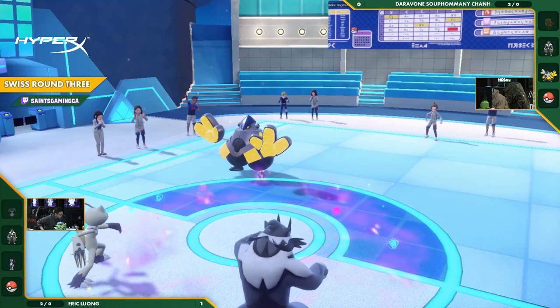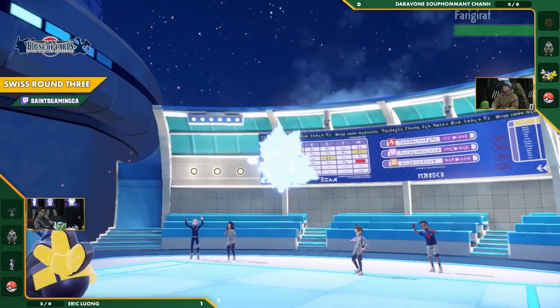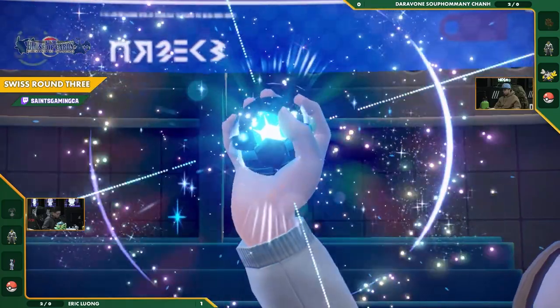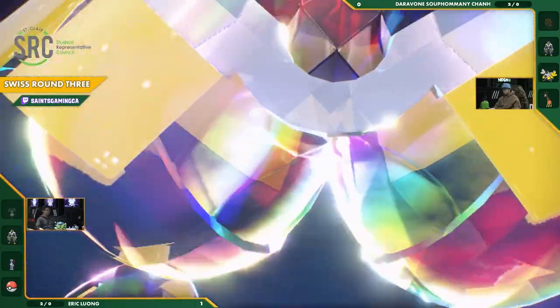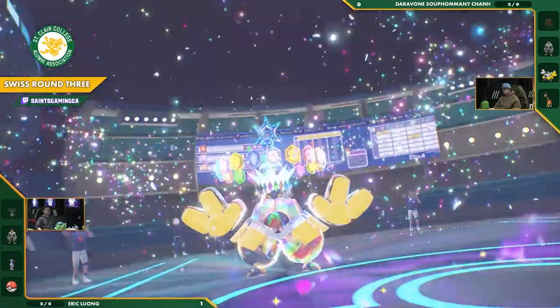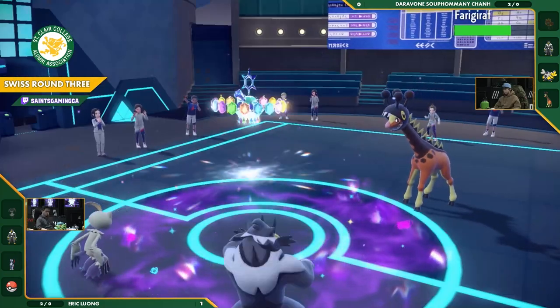He withdraws the Urshifu — what's he going to throw out here? This is his last mon. Ferrigatref comes out, an interesting Pokemon. Going to Tera — that is the Iron Hands, Tera Iron Hands into that Stellar type again. The Stellar type a second time — I love to see it. Let's see how useful this should be. But that Acrobatics doesn't do a lot into Ferrigatref — a good switch there.